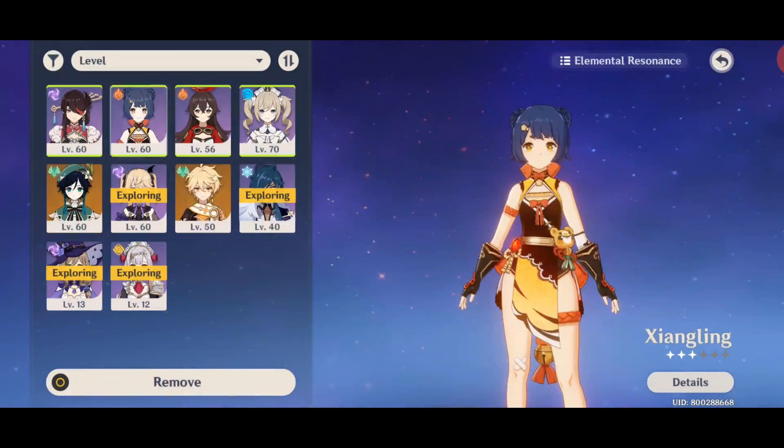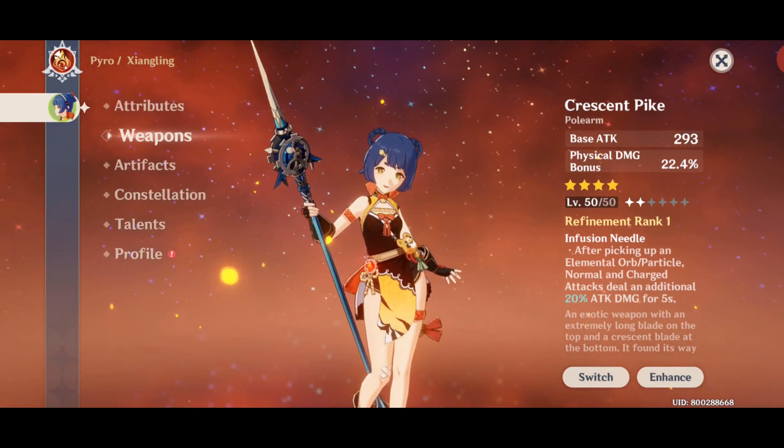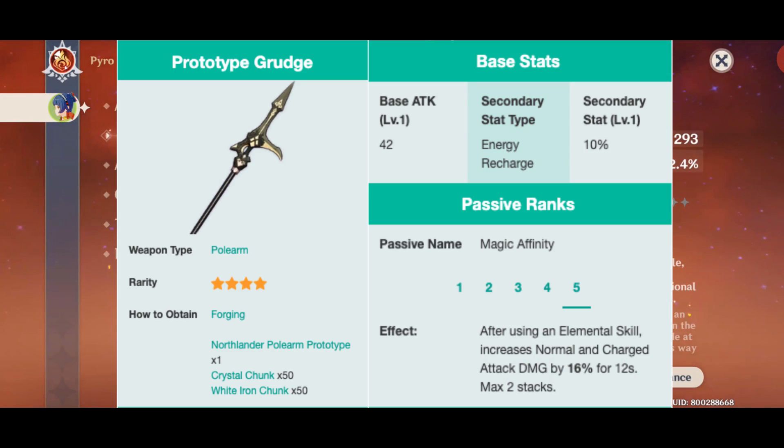Let's move on to Xiangling's stats. For her weapon, I highly recommend the Prototype Grudge for the energy recharge, because she is way too slow in charging her elemental burst. It can be crafted in the blacksmith so you can get it fairly easily.